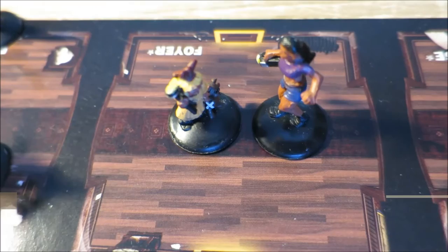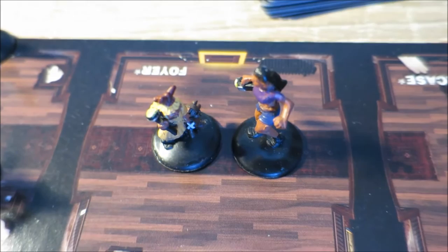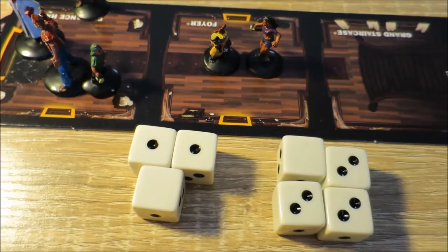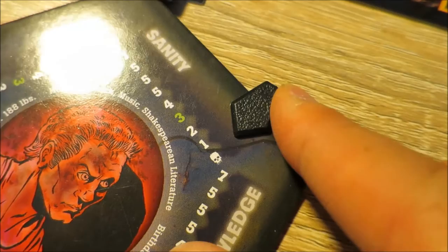A player can attack another player or creature only in the haunt phase, when they are on the same tile. Players roll dice equal to their might. Damage is determined by the difference between the two dice rolls — for example, if player one rolls a 2 and player two rolls a 6, the difference is 4, so player one takes 4 pips of physical damage. If a marker reaches the skull icon in any trait, that character dies, though characters cannot die in the first phase of the game.